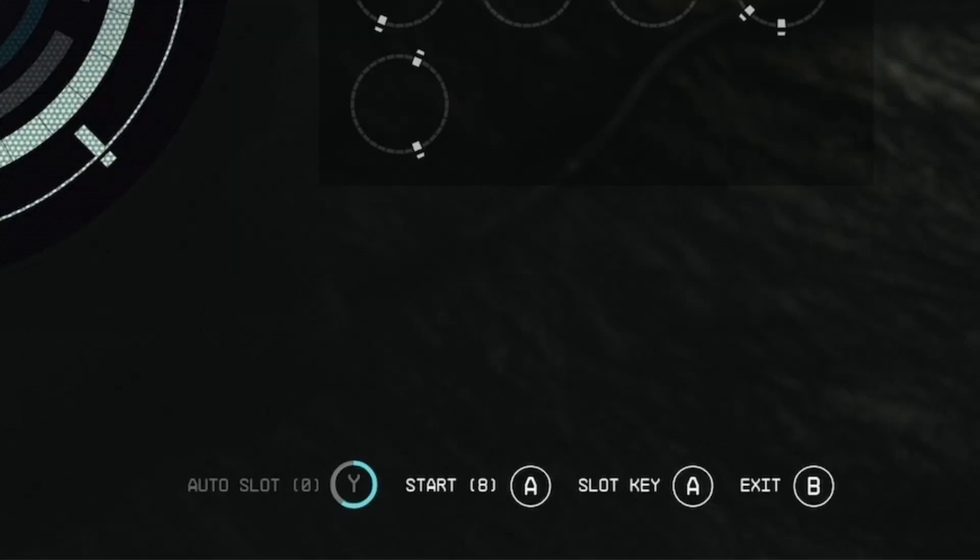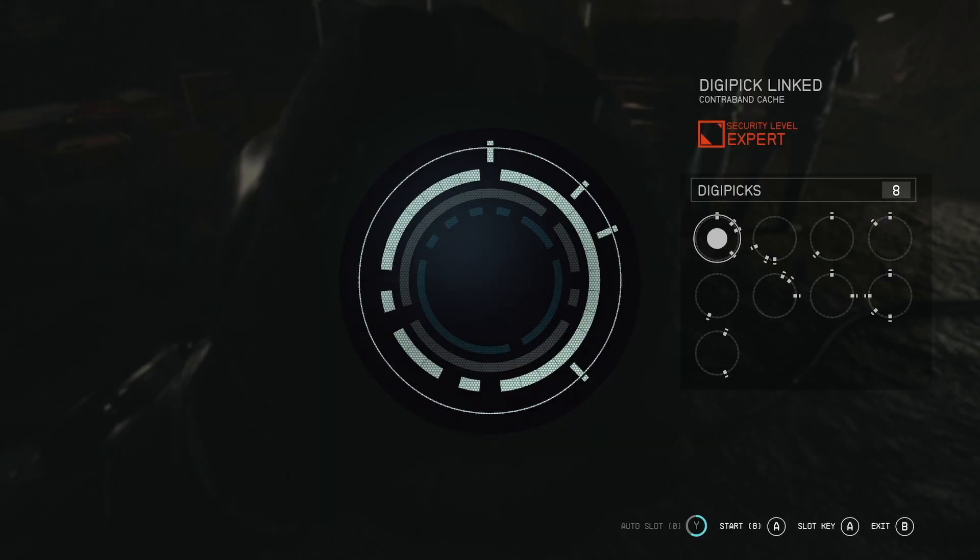At the bottom you can see I've got zero auto slots at present, but if you have one available you can use it to get one pick out of the way so you can move on faster. I highly recommend using those auto slots — it just speeds things up.